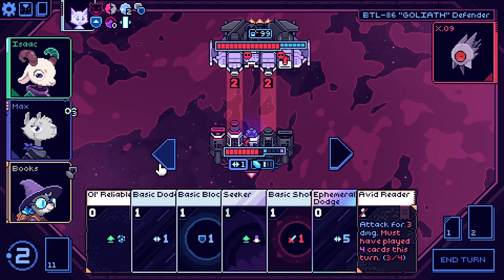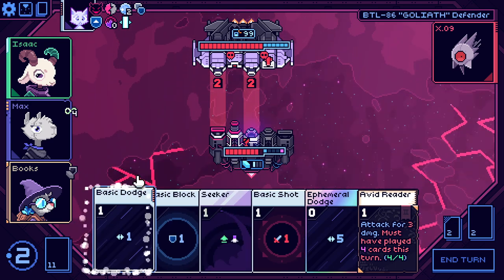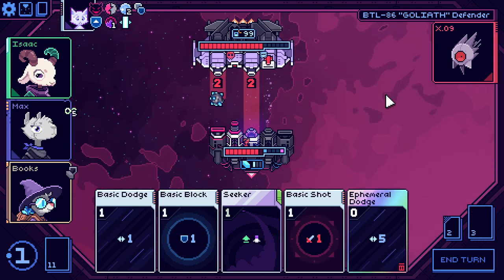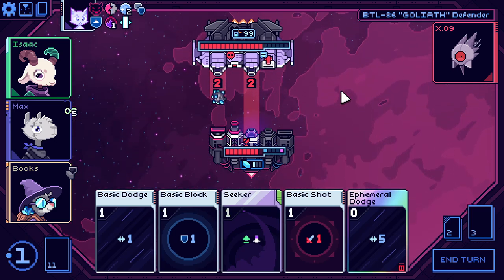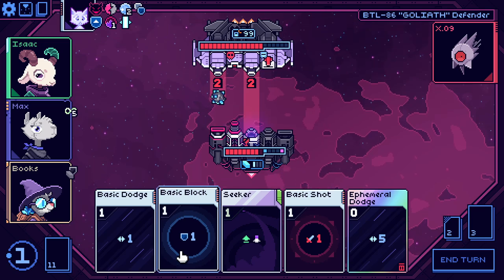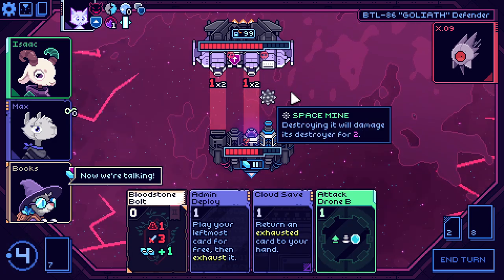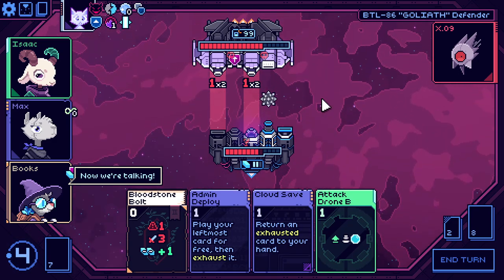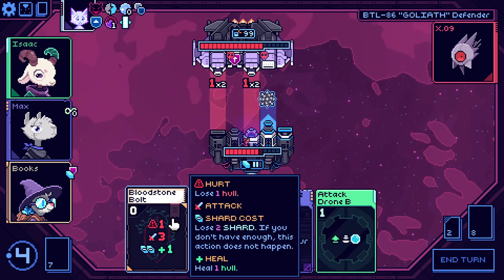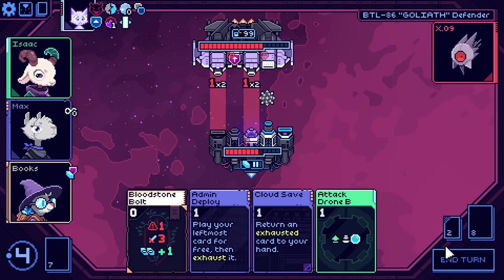We'll go this way. Old reliable to block that one. Do this for six damage — pretty cool. And then these basically accomplish the same thing. So we have no block left. And we're going to have — oh, it's a mine. That's not too bad. If I do this, I exhaust this, which is okay for six damage. What can I bring back? I can bring back old reliable. Let's do a drone.